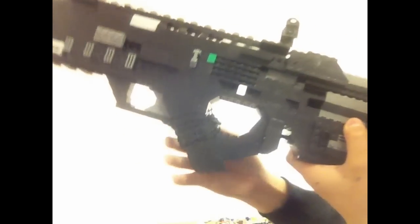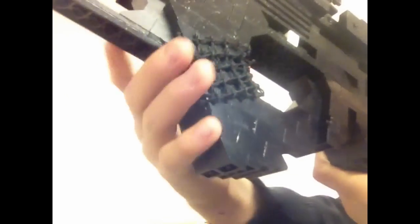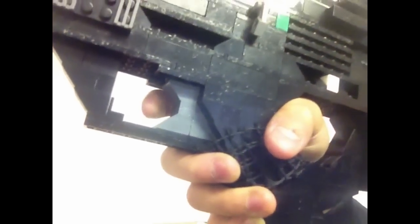Now for the little details — as you can see, you've got the grip. The net brick I used here is actually supposed to be white tape wrapped around the handle. As you can see on the back, there's a Technic brick there holding it in place. There's also a working trigger — it actually clicks. If I don't pull it all the way, it won't do that click.